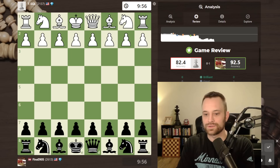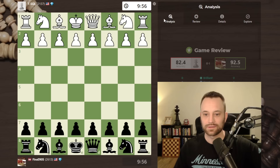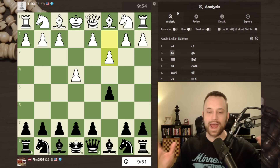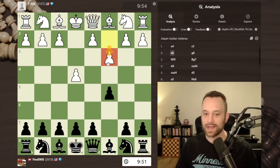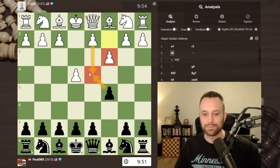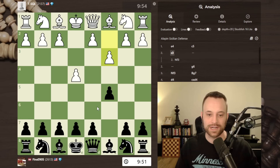Let's click into the game review — I had a 92.5% accuracy, 82.4% for my opponent. Sicilian — an Alapin. I like this line a lot from the white side. For those of you below 2000, I think this is a good line to look into against the Sicilian. It's not considered as theoretically challenging as knight f3 followed by d4, which is the open Sicilian, however the idea is so straightforward — it's to play d4 and try to build up this big center. I think black can equalize but you could say that about a lot of different variations.